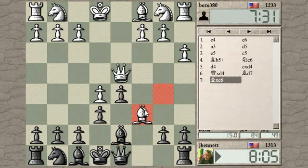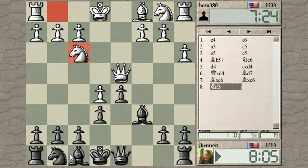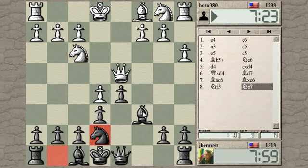What else could he do? He could move the queen — that would be a loss of tempo. If he wants to keep the queen there he should take. Now I can develop this other knight and continue to harass the queen with knight to f5 or knight to c6.